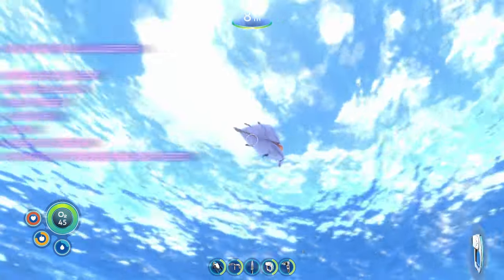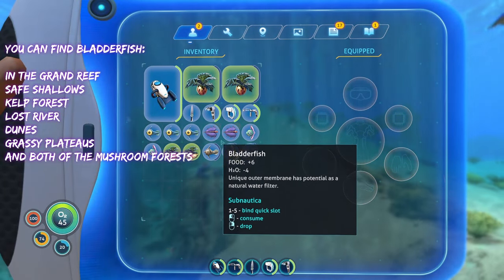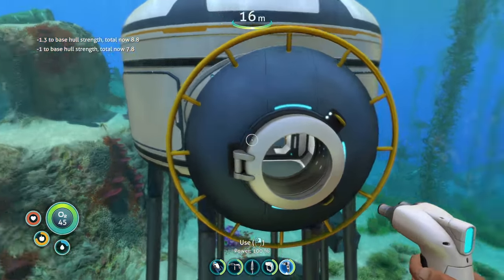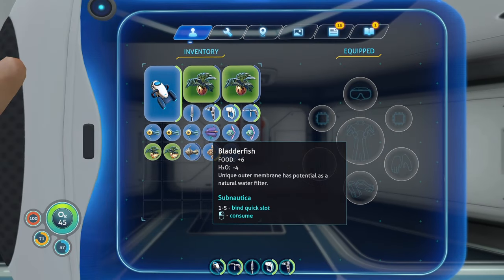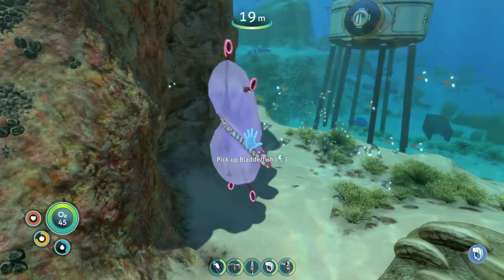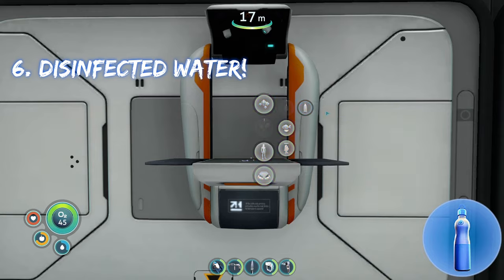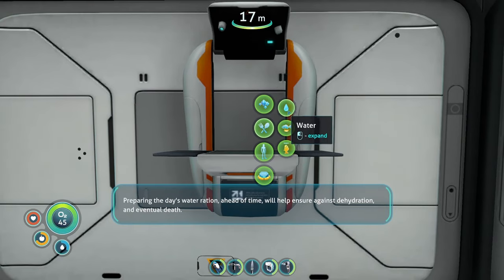The next source on the list is bladder fish. A little tip: never cook bladder fish, because cooking them gives terrible food stats. Whenever you find a bladder fish, always use it for water. You can turn a bladder fish into a bottle of filtered water, and that filtered water will give you 20 to your water. Bladder fish and filtered water are sort of under the same umbrella since you use the bladder fish to make the filtered water.